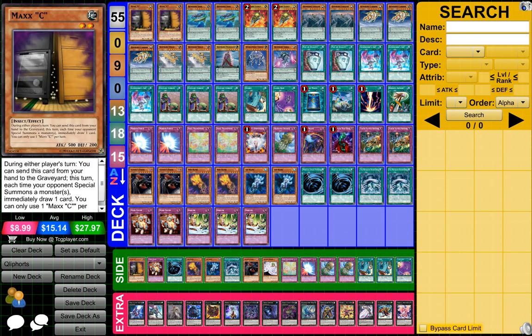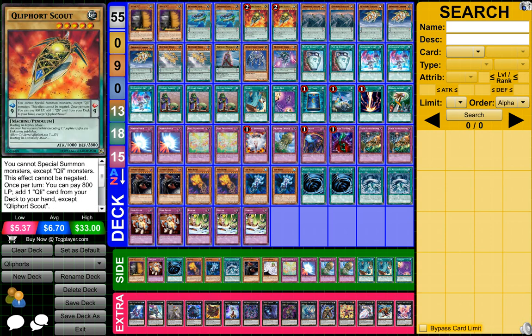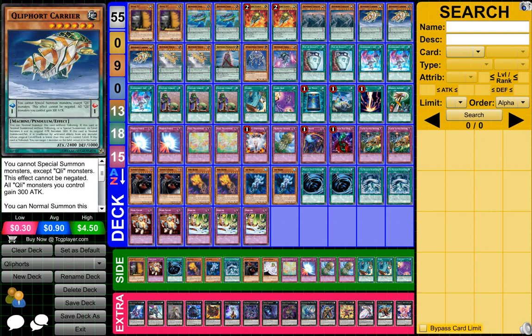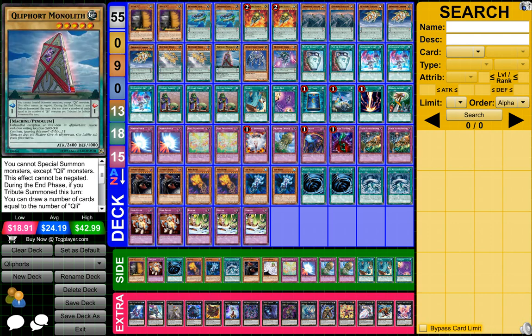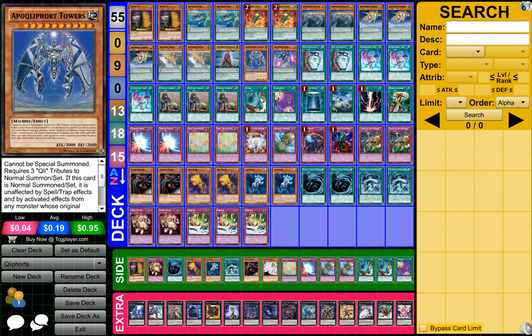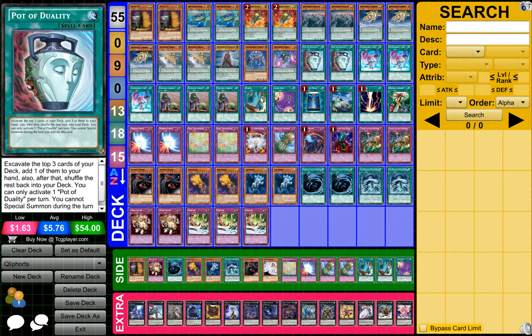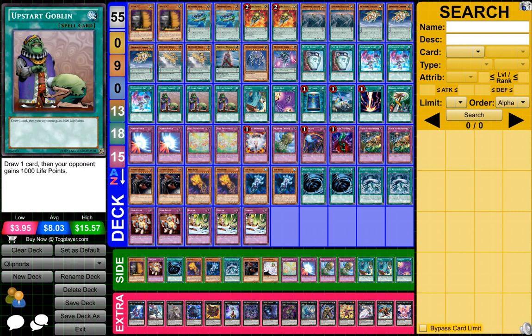So to start off, what you need guys is 2 Maxis, 2 QoFort Discs, 2 QoFort Scouts, 2 QoFort Stealths, 3 QoFort Carriers, 2 QoFort Helixes, 1 QoFort Monolith, 1 Apothecalfort Towers, 1 QoFort Shell, 2 Pots of Dualities, and 2 Summoner's Arts.